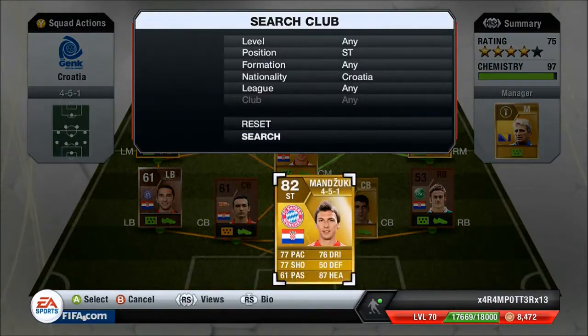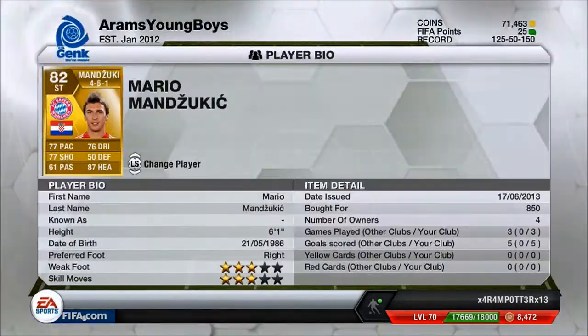My striker, we have Mandzukic. This guy's got warrior heading — 87 heading is crazy. He set up a few goals using his header, and his finishing is amazing as well. His pace is 77 — it's not too much of a problem being that low, it's not even that low really. 850 coins — great price for this guy, and he's awesome.